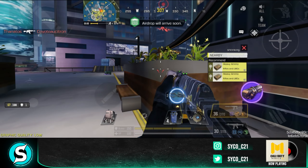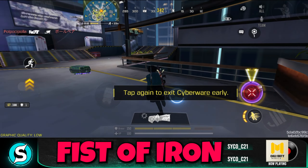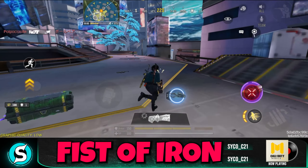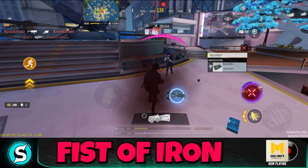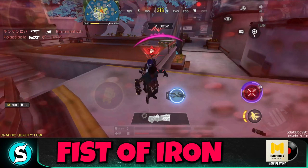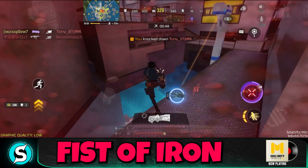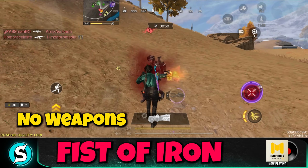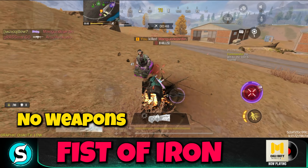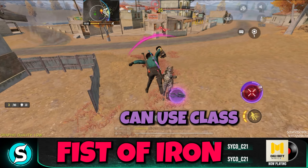First is the Fist of Iron. What this does is it literally gives you a gauntlet, just like you'd expect in the Avengers. You can go closer to your opposition and punch them — each punch deals 45 damage. As soon as you use the ability, you cannot use your weapons at all. Unlike the smart shotgun though, you can actually use your class while using this ability.